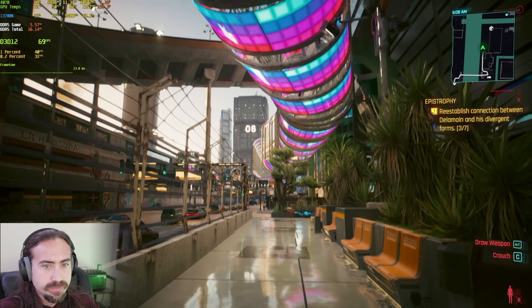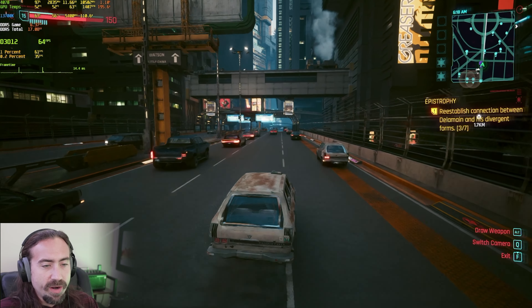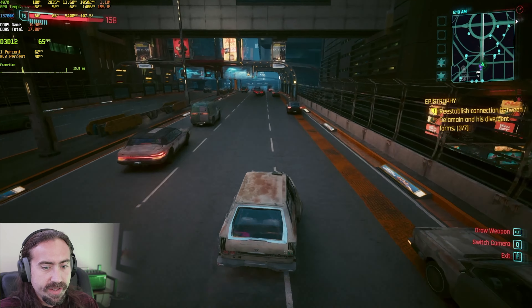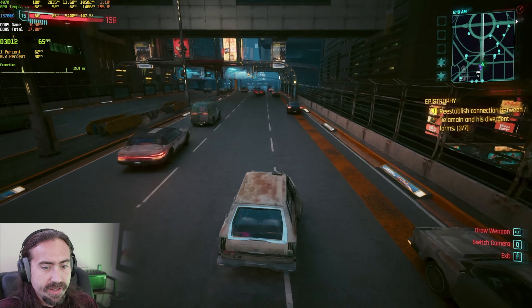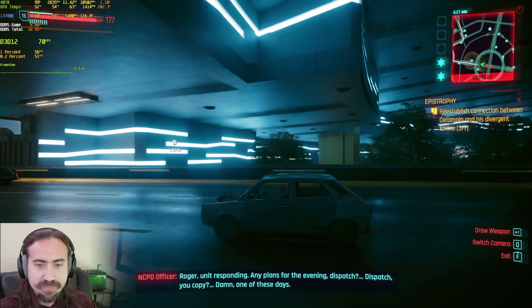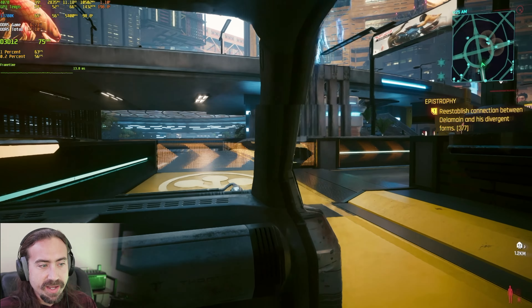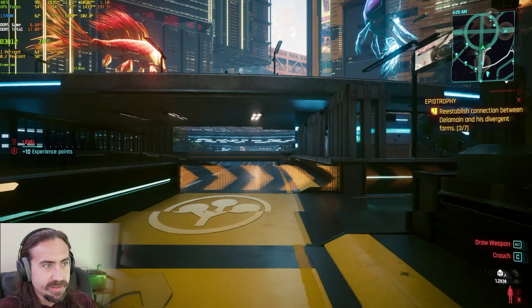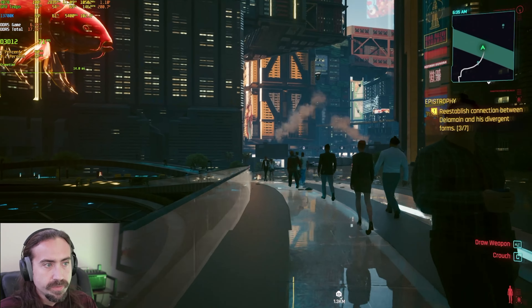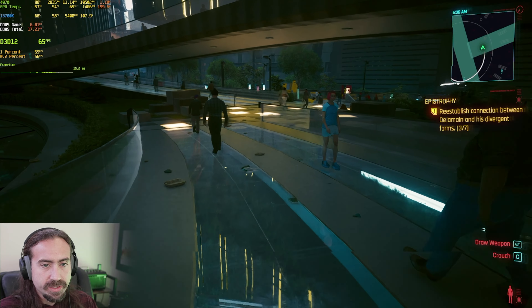Now, what I want to do — this motion blur is crazy. Let's turn off motion blur and all this junk. I want to find an area where there are more clear reflections, so I'm just going to drive around until I can find an area like that. This looks so good — just the lighting is so good in this path tracing mode. I'm thinking up here we might get an area with the... am I correct in thinking that these don't reflect? I guess that is the case.